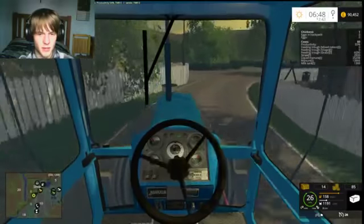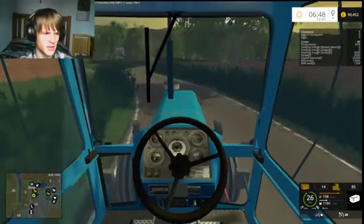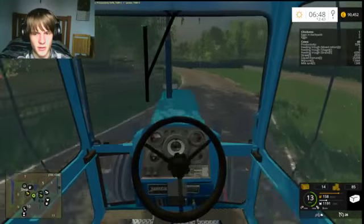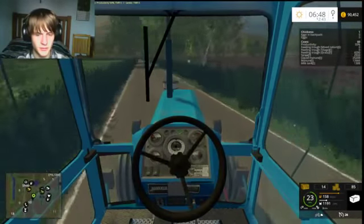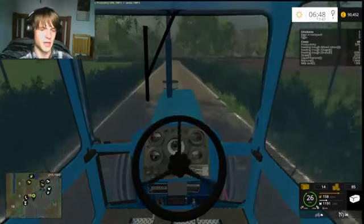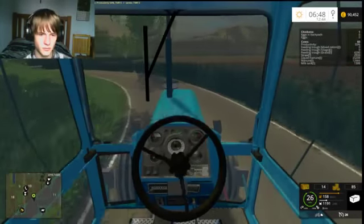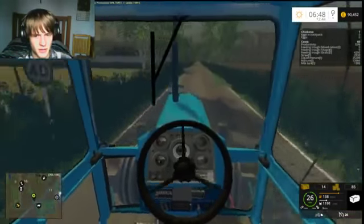I'll leave the MB Trac down the bottom. We don't really need it up here because we've got the Claas that can seed and all that. We're gonna buy the loader for the MB Trac, put a bale spike on it and get that down there, because there's no point having it up here if the other tractor can do the same work.